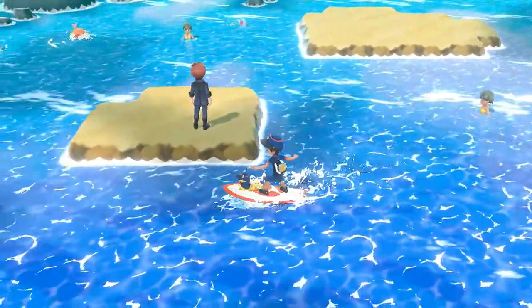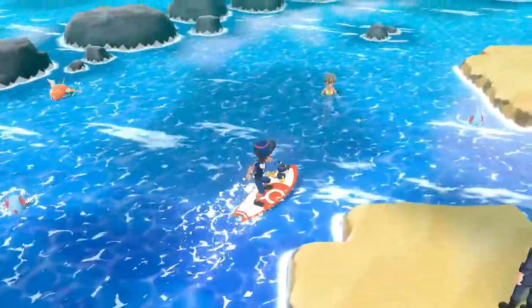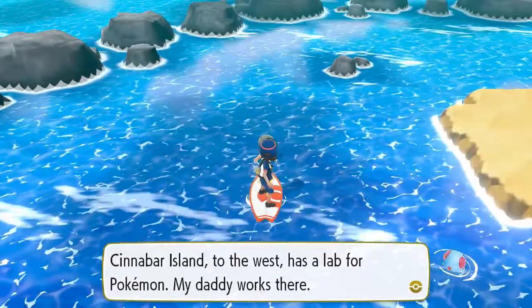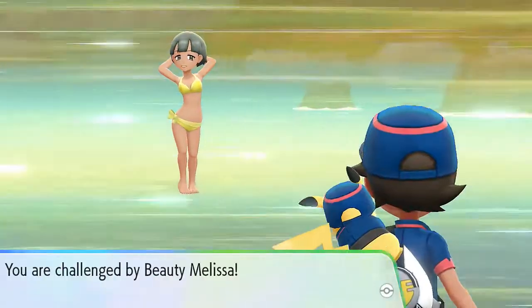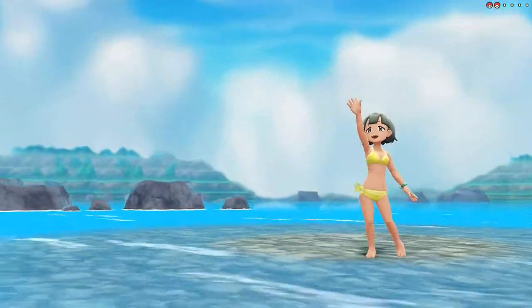We've got three trainers left and Cinnabar Island is right up ahead. Let's beat this trainer first — then I believe the Ace Trainer will be afterwards. Here we are battling Beauty Melissa and she's coming out with a Seaking.